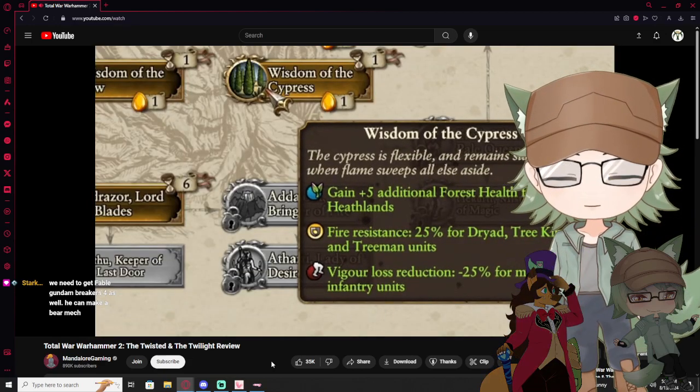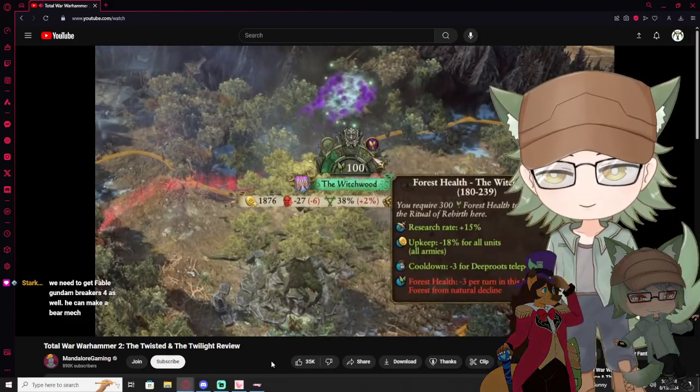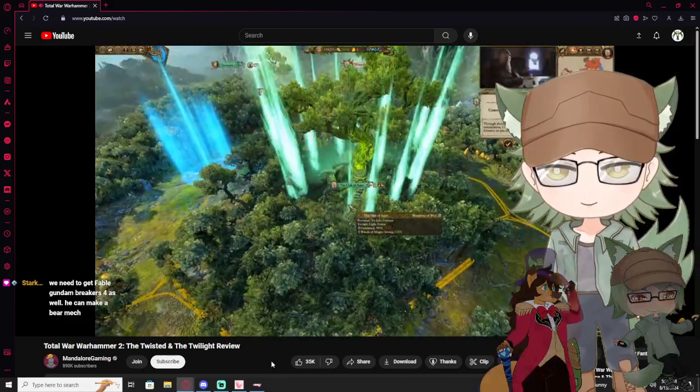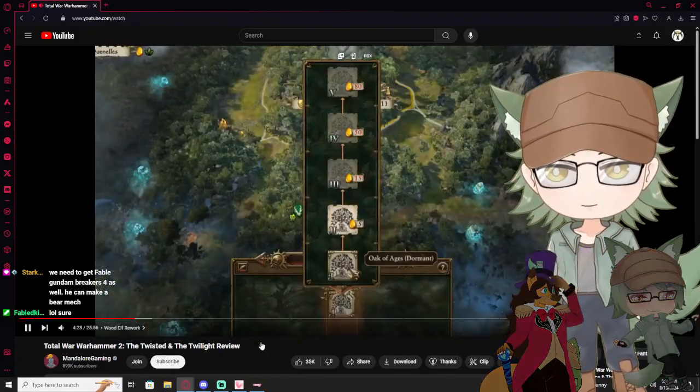As expected from Wood Elves, your main objective is to heal a big tree. In the DLC it's the Witchwood; in Mortal Empires it's still the Oak of Ages. The health bar is its own separate thing — it's not tied to a settlement level like it was before.